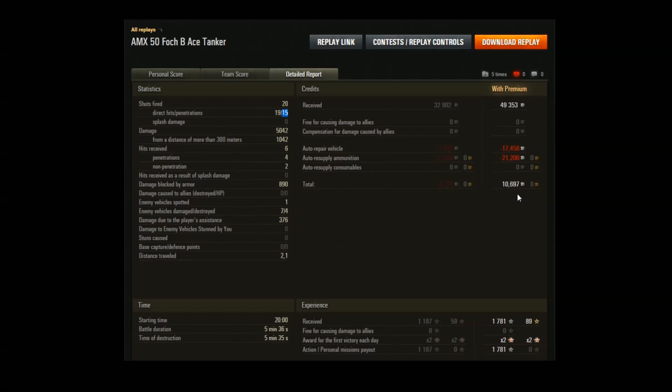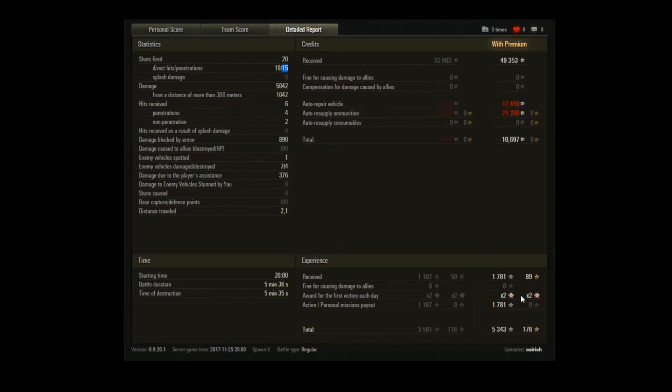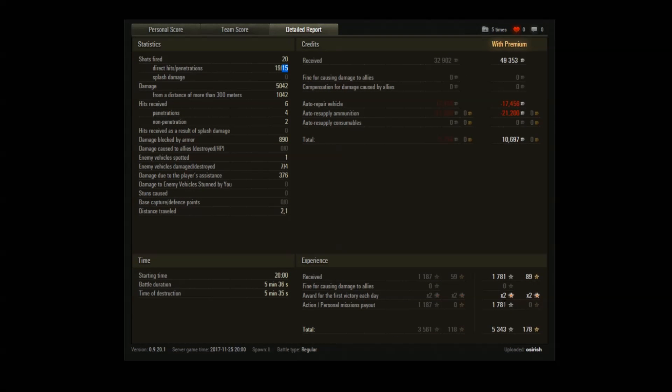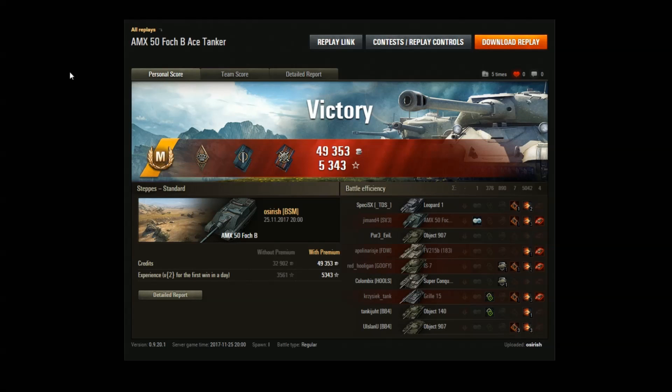Being a tier 10, the ammo was quite expensive and we only made a profit of about 10,000 credits — it was my very first game of the day. This game was played immediately after the AMX 50 Foch at tier 9. The first ever game in the AMX Foch B and it was an ace tanker. I don't have to worry about it anymore, but I'll probably still play it — I'm going to stick the crew into the premium tanks and build them up so that when I do hop into the AMX 50 Foch B again, I'll have a decent crew. In the meantime, this crew has been moved into the Foch 155, and hopefully I'll get around to acing that too — I certainly hope it's as easy to ace as the Foch B was.